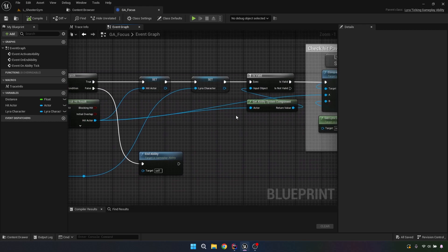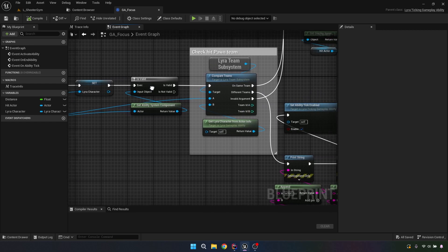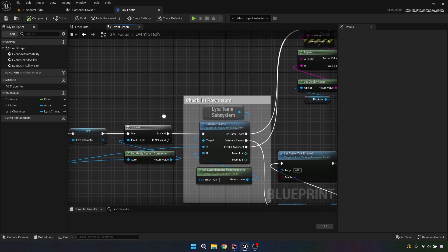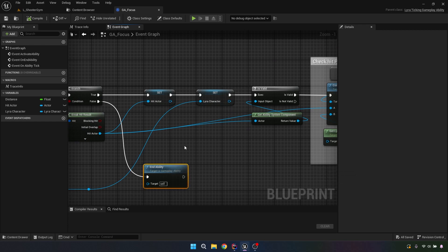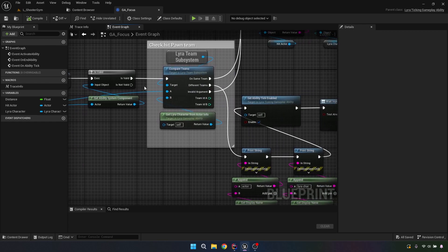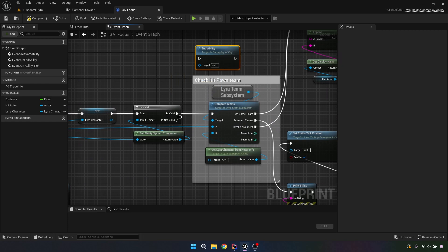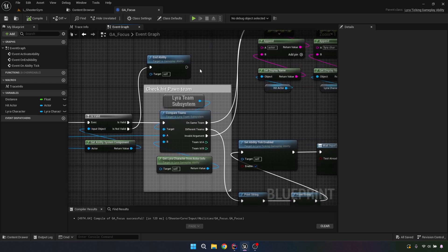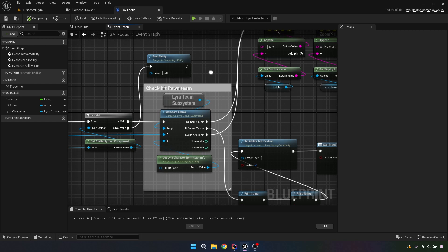We're going to check to see if our hit actor has an ability component, and if that is not valid, we should end the ability there — that's something I sometimes forget to include. So we'll put that here. That way, if it doesn't have an ability system — like maybe an NPC or something — we end. I think on the NPCs I will be doing an ability system, maybe. Haven't gotten that far, but I'll keep you updated on videos when we get there.